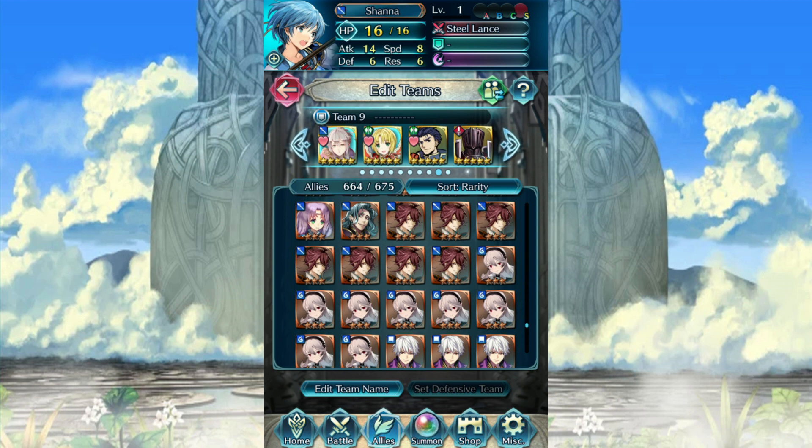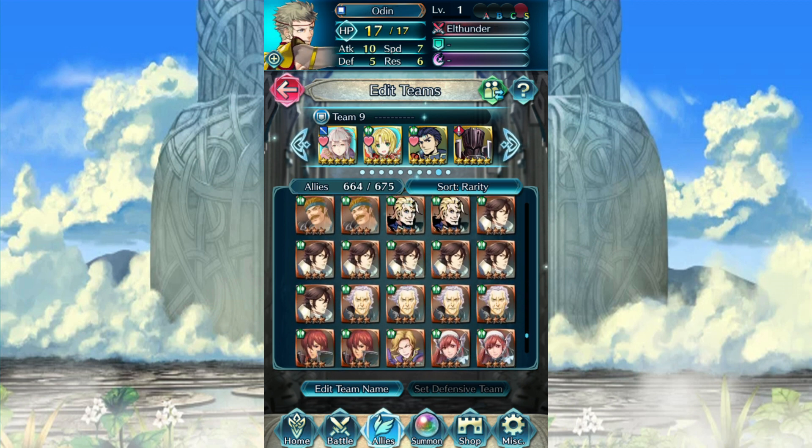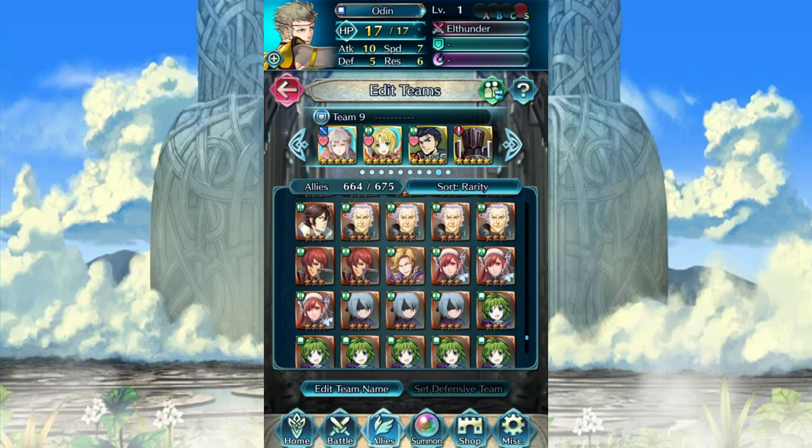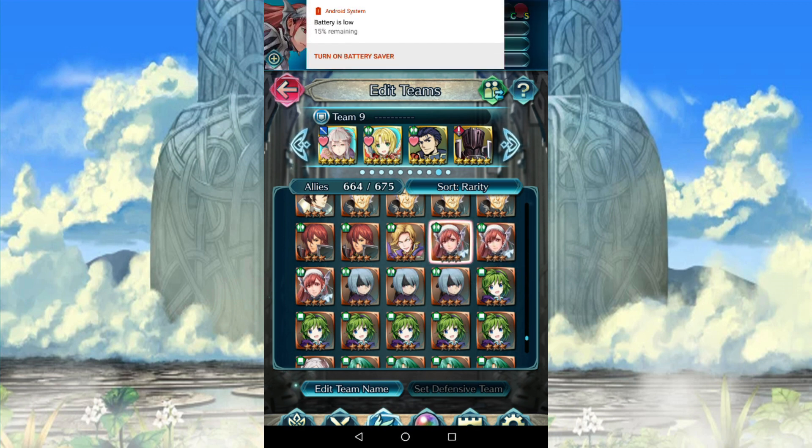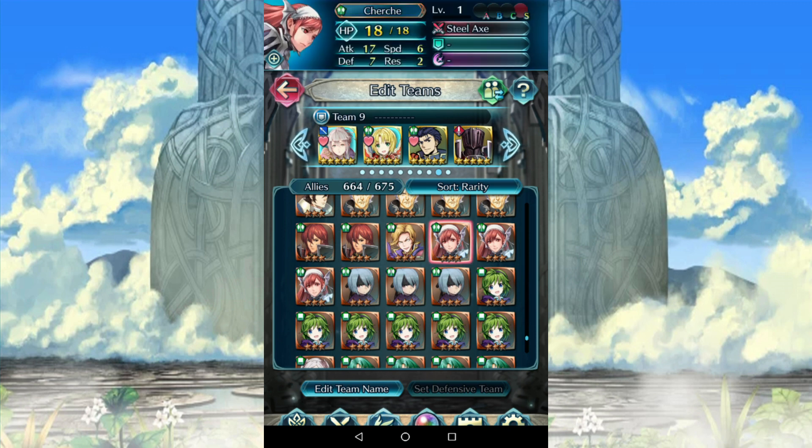I'm not sure which stat she's actually getting there. Let's take a look really quick. She has a Resistance Bane... wait, no, she has normal Resistance. What am I talking about? This seems to be a Neutral — that's not too bad, actually. So then what does that make you? Pretty sure you're a Defense Boon Attack Bane, but I guess that's just gonna have to be how it is.